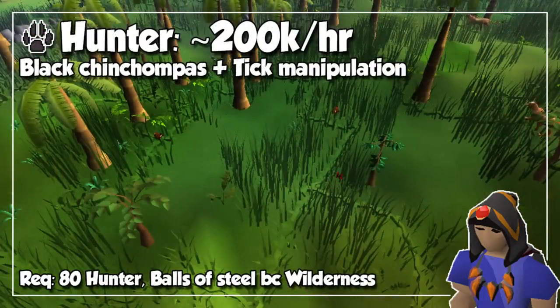Following the same trend, we will use tick manipulation to catch black chinchompas in the wilderness at level 80, since you can place 6 traps at once. With decent clicks, this method can land around 200,000 experience per hour. However, it doesn't come without a risk — you can be PKed at any time. So if you don't like that possibility, you can do the same thing with red chinchompas, which will net you slightly less experience per hour, but still pretty good.